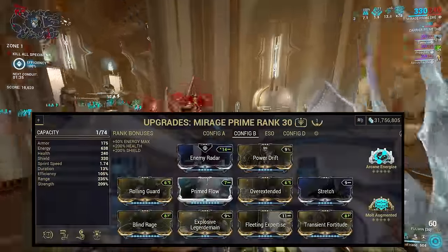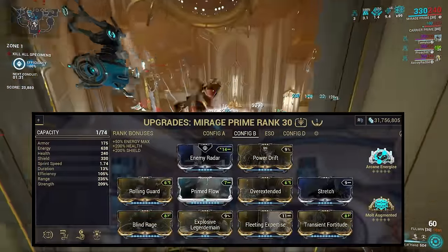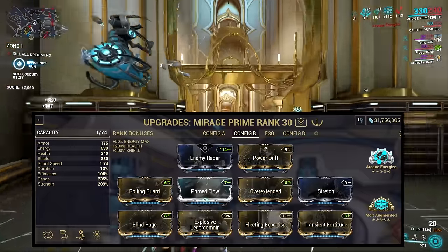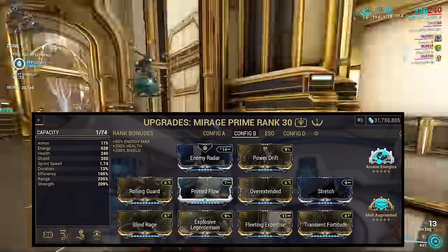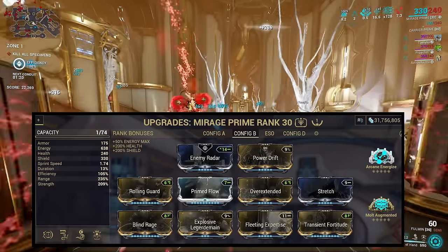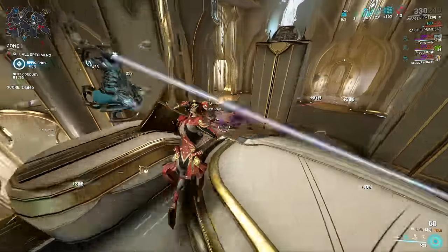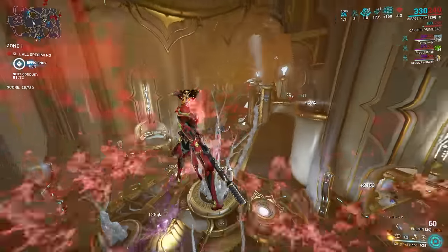With a high range, high strength build, you'll be using a not insignificant amount of energy to keep this build running. To support that, I suggest using Xeneryx Wellspring, Arcane Energize, or Emergence Dissipate. You especially need to be careful, as this nuke consumes nearby energy orbs on top of other loot drops. As the damage of this nuke can't really scale, it is somewhat limited to the Star Chart and both Normal and Elite Sanctuary Onslaught.